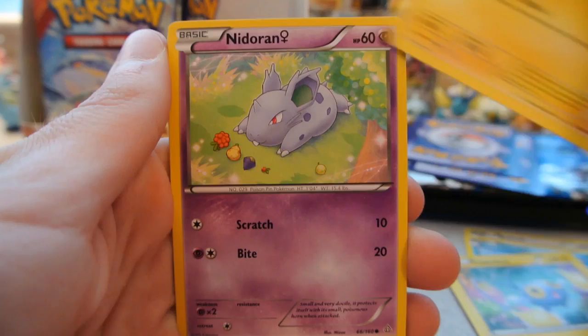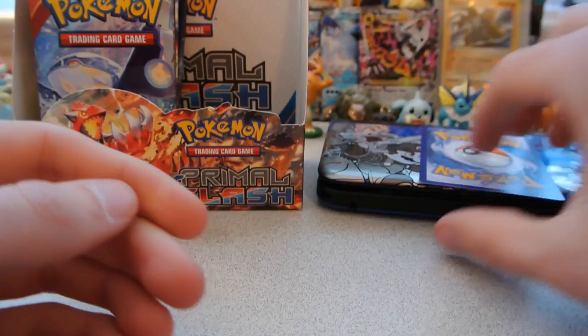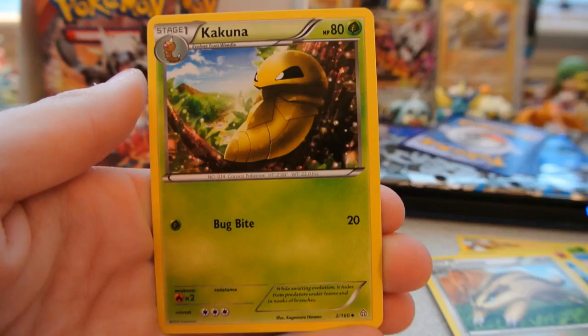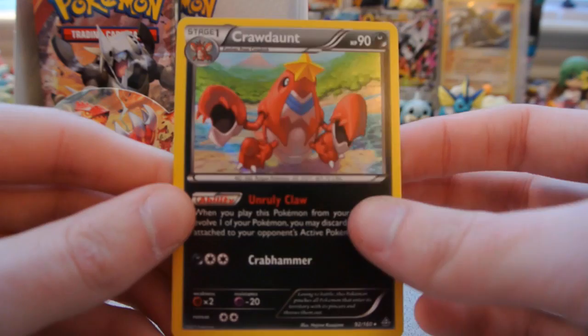Pack 27: Bidoof, Horsea, Chinchou, Tynamo, Nidoran Female, Marshtomp, Bunnelby, and Electrike. The reverse is a Bidoof, a common. And the rare is another Delcatty Regular Rare. Pack 28: Meditite, Drilbur, Shroomish, Marill, Corphish, Linoone, Kyogre Spirit Link, and Kakuna. The reverse is a Magcargo, an uncommon. And the rare is a Crawdaunt Holo — I wanted to pull this. Unruly Claw ability: when you play this Pokémon to evolve, you may discard an energy from your opponent's active Pokémon.